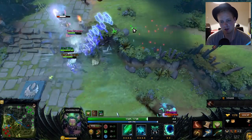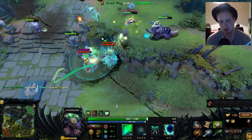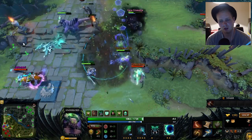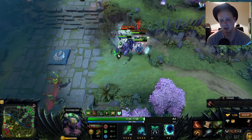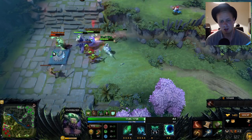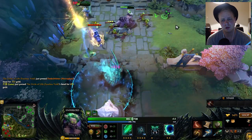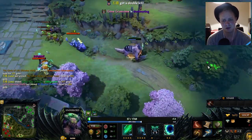On the support side, helping the team with high mobility is great, and then plenty of damage and lockdown, keeping his mana up particularly with the magic stick. Don't forget those power tread swaps — very important when you're low on health or mana. Getting that balance right is absolutely critical.